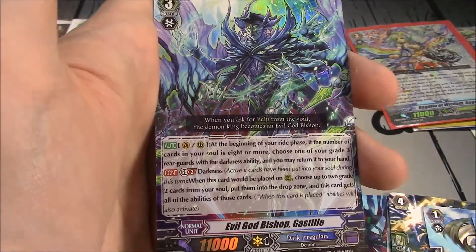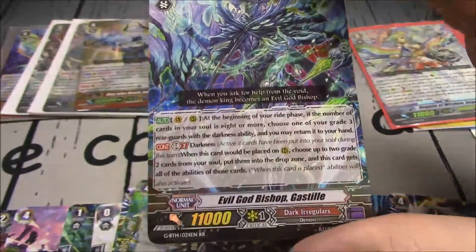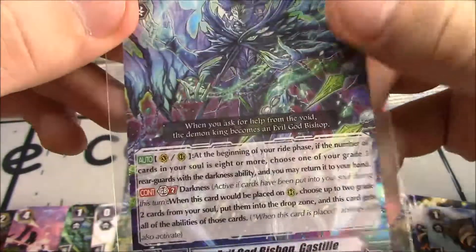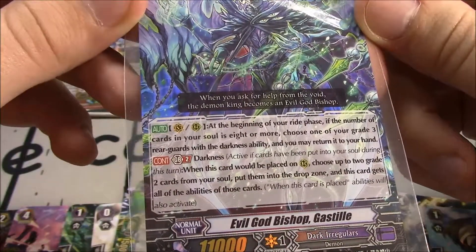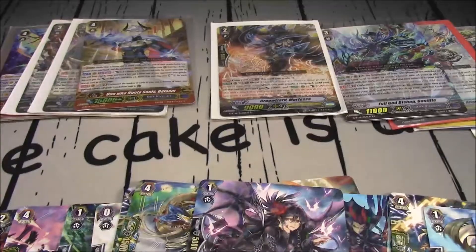Gastiel — Evil God Bishop Gastiel! Grade 3, double R. There are a pretty decent amount of Dark Irregulars in this one. Vanguard, Rearguard: at the beginning of your ride, if the number of cards in your soul is 8 or more, choose a grade 3 rearguard with Darkness ability and you may return it to your hand. Continuous, GB2, Darkness: when this card would be placed on Rearguard, choose up to two Grade 2 cards from your soul, put them into your drop zone — this unit gains all the abilities of those cards. So it can gain a lot of power, gain Guard Restrict, become a card that can then get a Soul Charging.